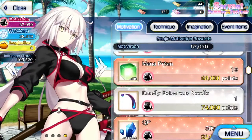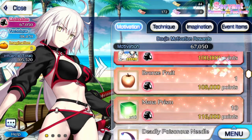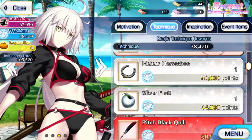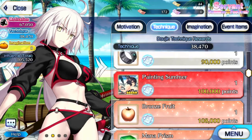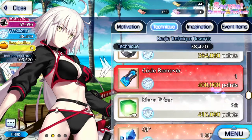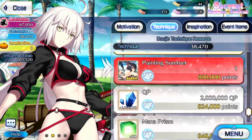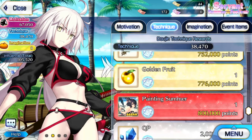Usually for craft essences, in order to get the final copy you have to grind it out, but not in this case. You actually get more of them by going through the point ladder. You don't get the last copy until around 800,000 points — you get the last copy at 800,000.